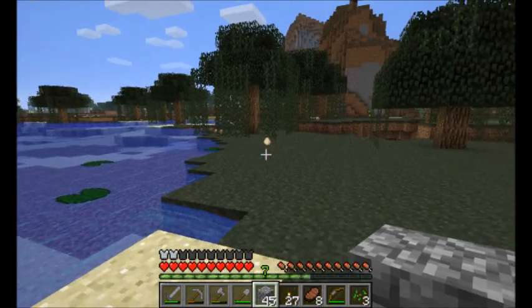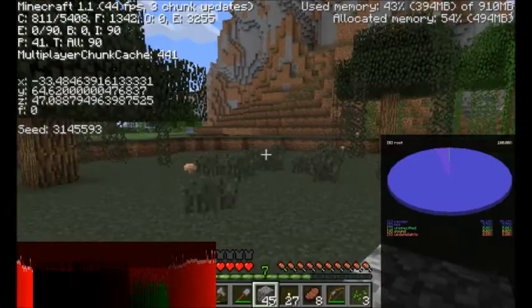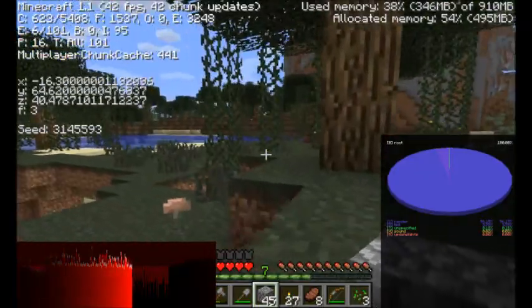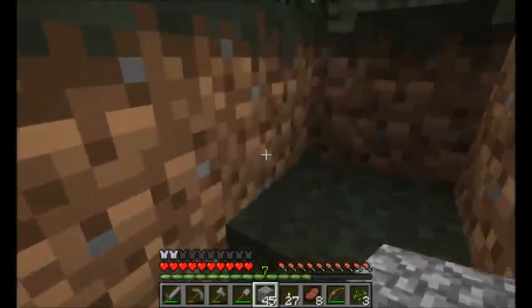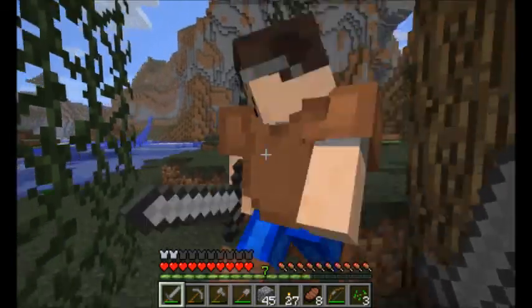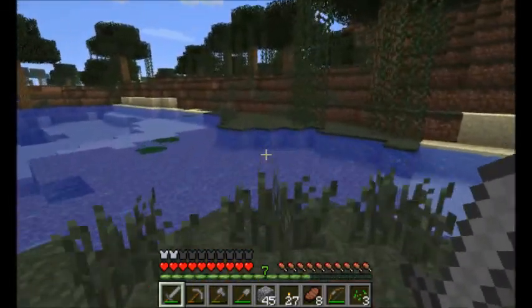How close are we? By the looks of the X and Y values, pretty close. I've got to put my render distance back on. I know where we are. Are we close to our spawn point? Yeah, we're pretty close. This way. There's the awesome cave thing back there, where we're going to build our new house.